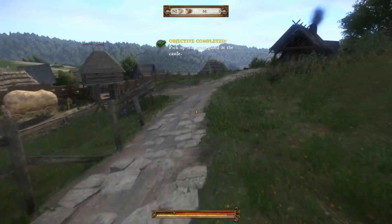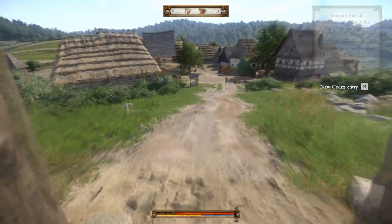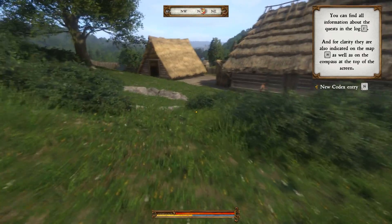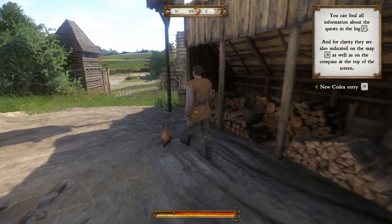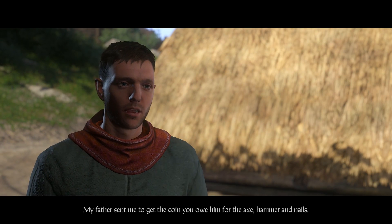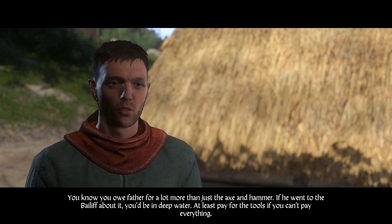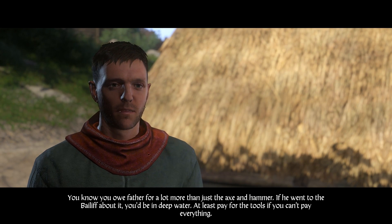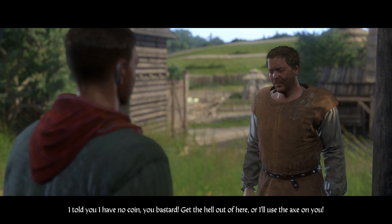I really wanted to go in that castle — that's a shame. Now I need to go collect from Kunish. I'm not sure I want to steal from this guy — I can't keep getting in trouble. Let's talk to him. Father sent me to get the coin you owe him for the axe, hammer and nails. I've got nothing — clear off. You'd be in deep water if he went to the bailiff. I have no coin, you bastard — get out of here.